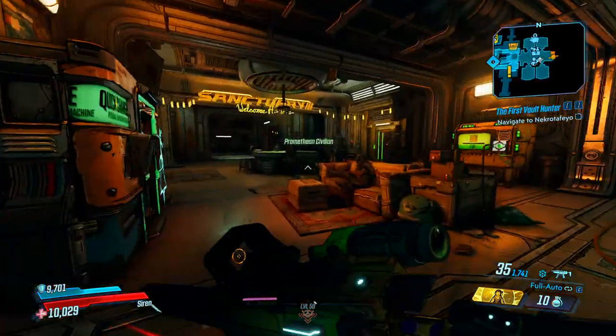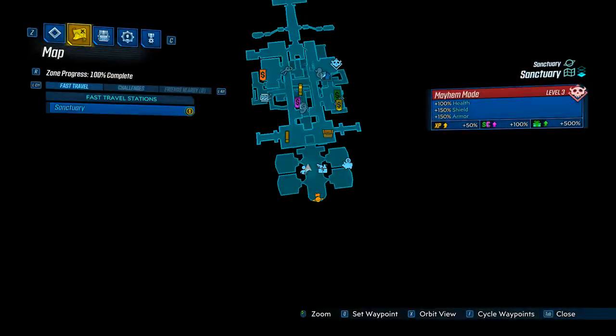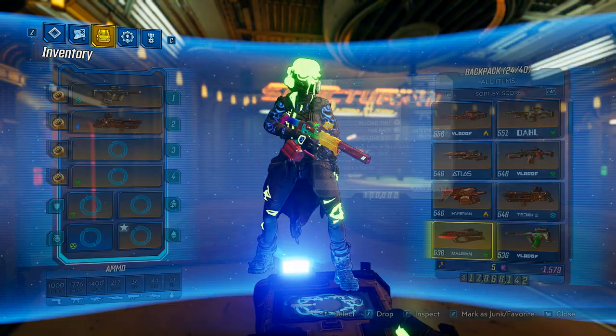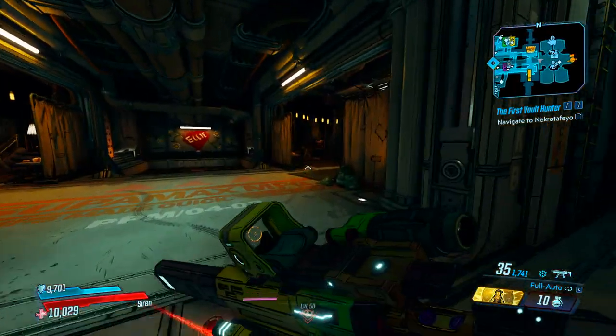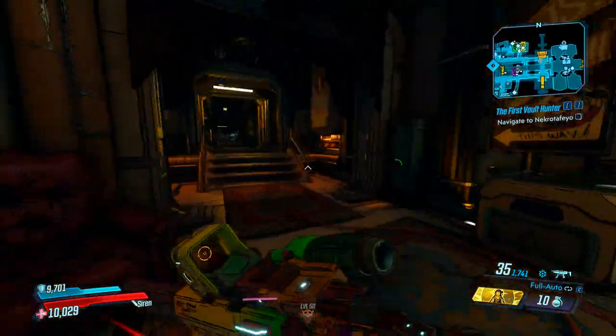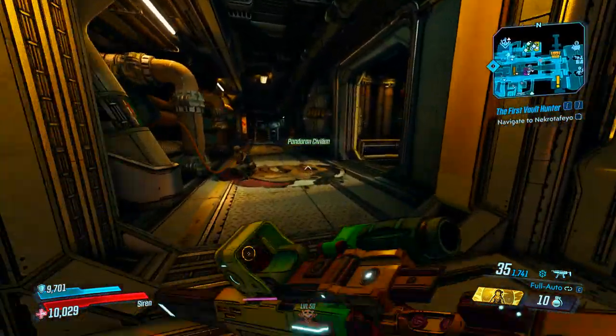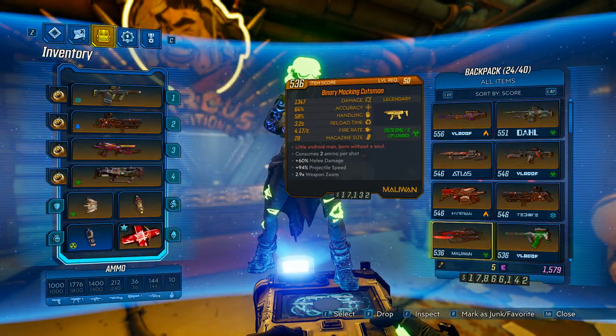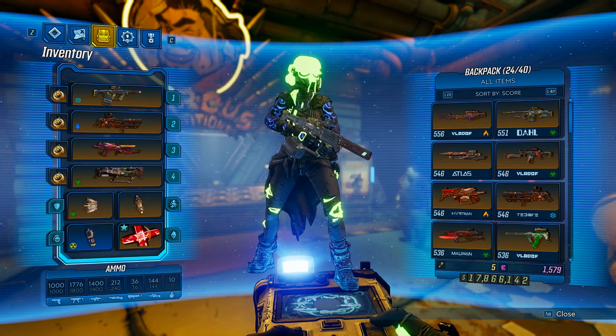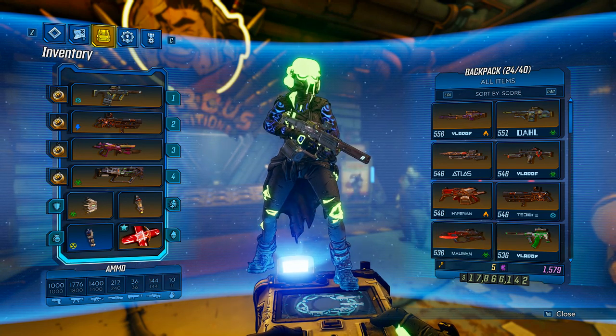Now as you can see, I have all of my items and everything. This is an exact copy of my character — I have all my items and my currencies. Now I'm not doing this to get any extra items, any extra currencies, anything like that. And this doesn't multiply or copy any account-wide currencies, so no extra golden keys.